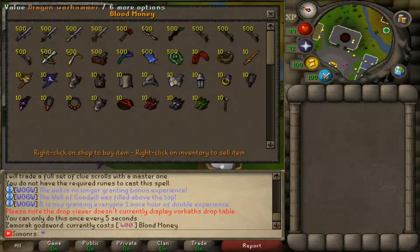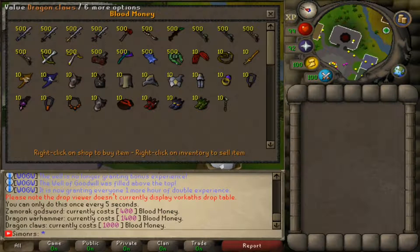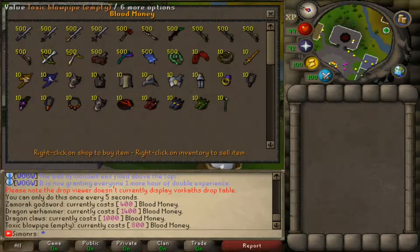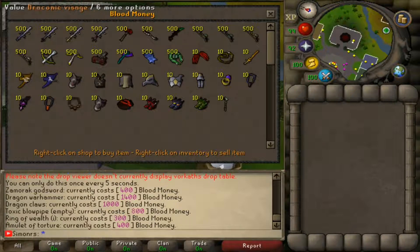You can actually go and spend your blood money here. They're actually expensive items but you can go in there and farm them. Look — only 5 blood money, 1,000 per item. So if you get 5 blood money per kill you can actually go and save up for some items you want. Look, you can actually save up for a blowpipe — that's actually cheap. And you can save up for other items as well. Look at the blood money shop — this is insane, look at how much it costs. It's kind of cheap.